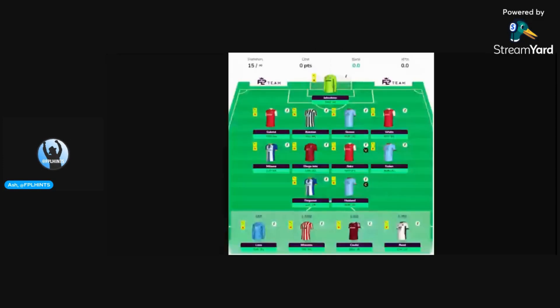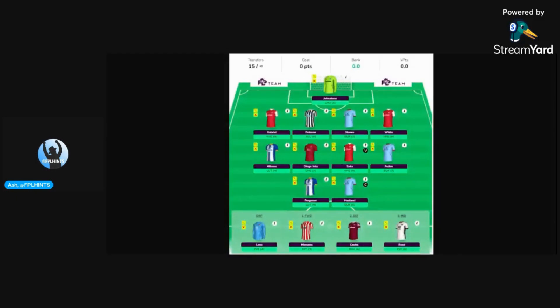Coming on to the next draft, this is also a 4-4-2 formation. We can see once again Gabriel makes the cut, as do Stones and White. There's an Arsenal double-up here. Botman also makes a cut despite Newcastle having a tricky opening run of games. We can see that Mitoma also makes this draft, as does Saka. From Liverpool, there's not enough funds for Salah, but there's Diego Jota.